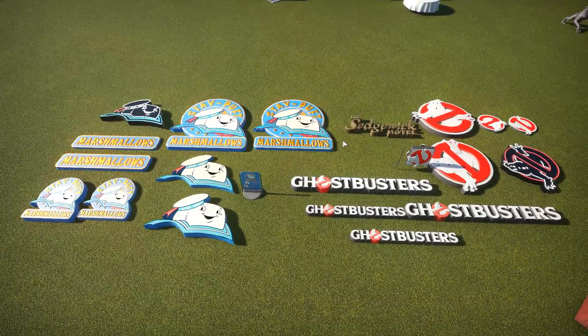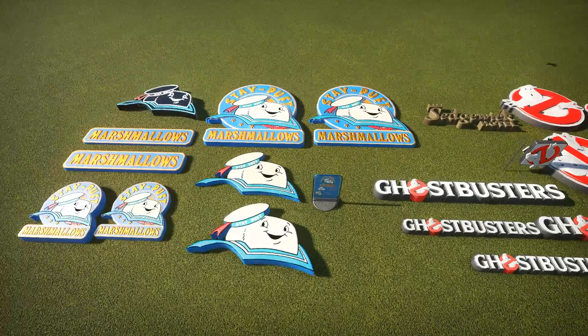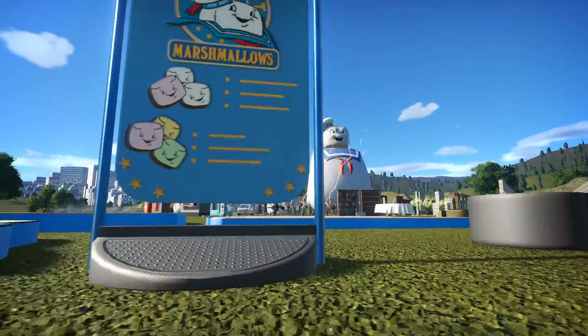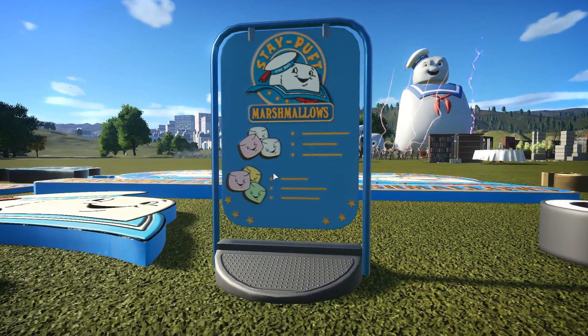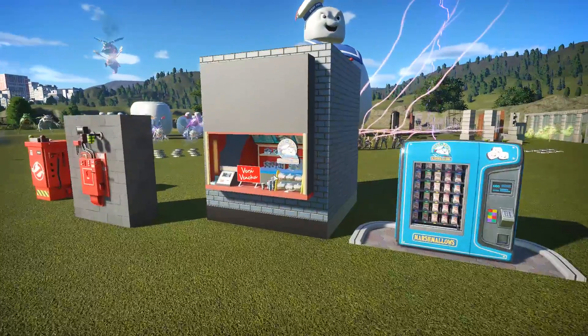Let's start with the very obvious thing. These are the shop pieces we have in your shop, which is the Stay Puft Marshmallows - Mr. Obvious calling. Captain Obvious was striking again, which is very cool. If we go a bit closer, you can also see here a very nice and lovely advertisement sign. I quite love this. Alongside this, we also have obviously the shop and a vending machine of lovely marshmallows, which is also awesome.